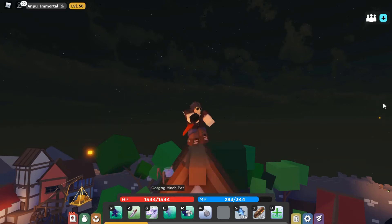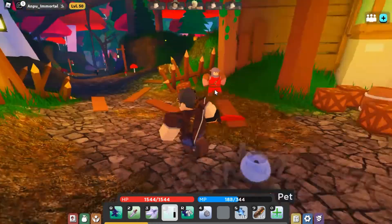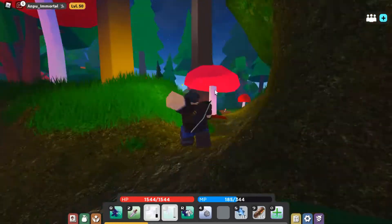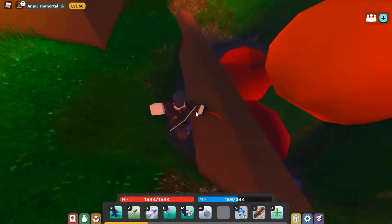Hey, welcome back to another video. Today we're finding the mushroom cap. If you start from town, go straight past the city guard, then take a right — you will see a very tall tree with a house on top of it.